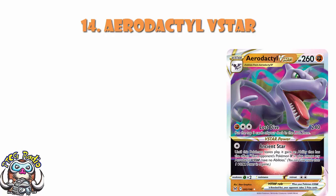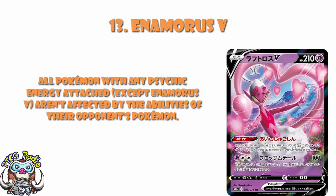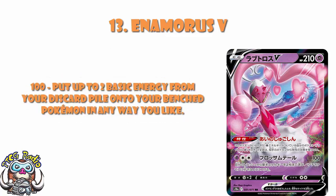We do have Enamorus making its debut in this set, and I like Enamorus. The ability prevents all effects of your opponent's Pokémon's abilities done to your Pokémon with Psychic Energy attached, which is honestly really, really very good. It's also got a really nice attack that does 100 damage for free energy and attaches up to two basic energy from your discard pile to your Pokémon in any way you like. The main reason I like it is the ability, but this is still a very nice bonus attack anyway.